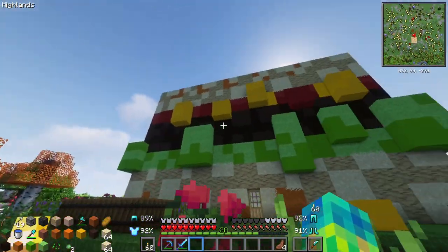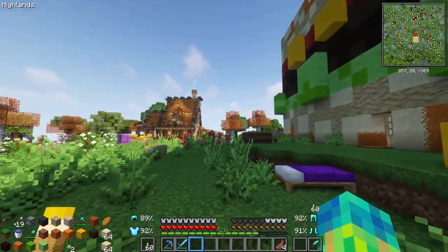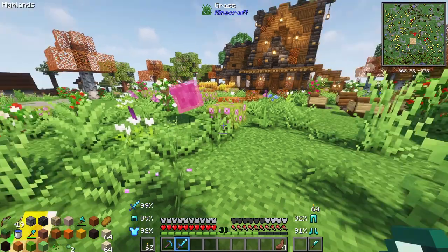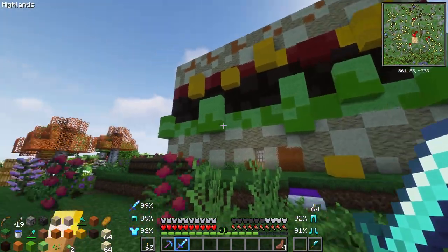It's a cheeseburger mining entrance! Dude, this is awesome — I absolutely love this. There's mustard, or that could be cheese — it's whatever you want to do with it. But yeah, this is definitely one of the weirder builds I've ever done.